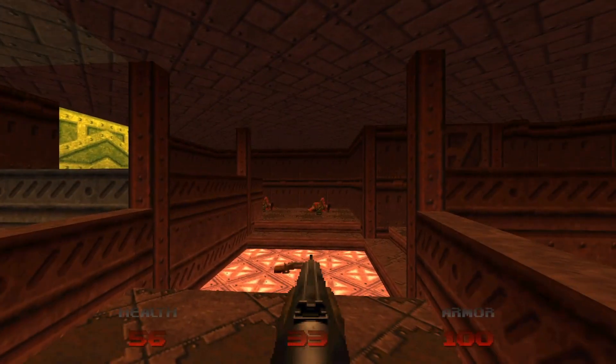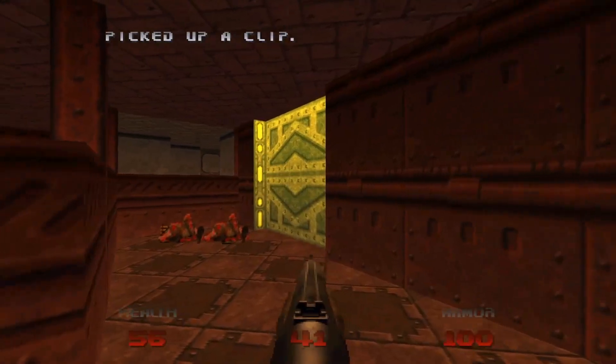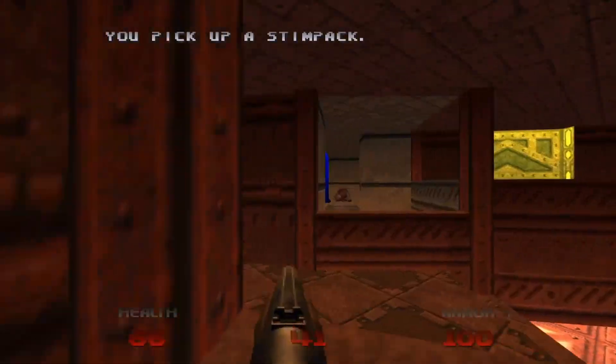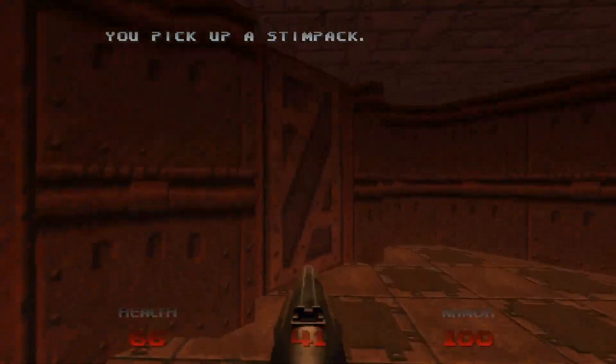So we came into this level with 56% health. Don't worry too much, it's not the most difficult of levels and we will get the health back. There's a Stimpak around here actually — grab that. When you walk into this room, go to the right, we have the door here.